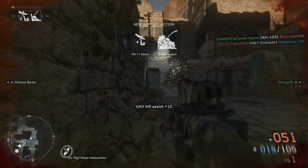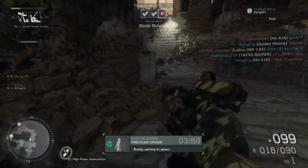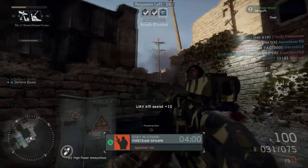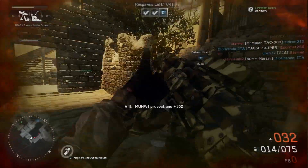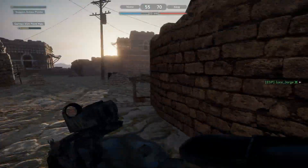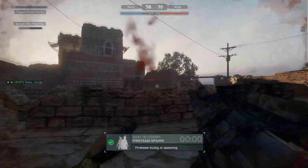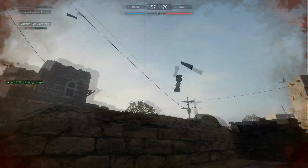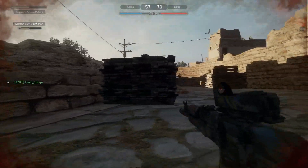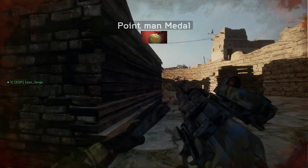The good thing about secondaries in this game is that you have unlimited ammo — you just have to reload. You can use the M870 combat shotgun like your primary weapon without really thinking about it. And if you happen to run out of ammo before you get the fireteam replenish support action, you can just pull up your M870 and hope to beat people at close range.